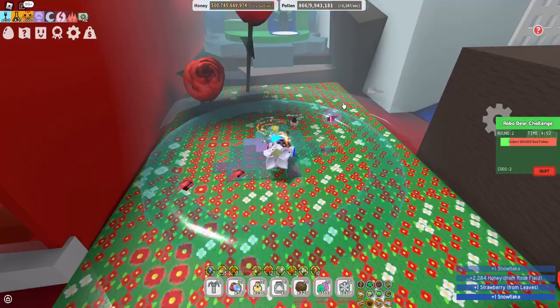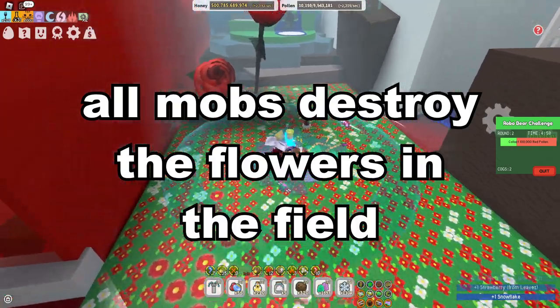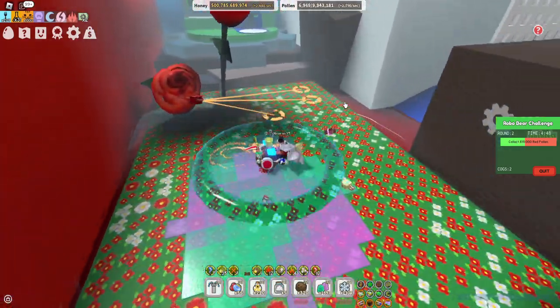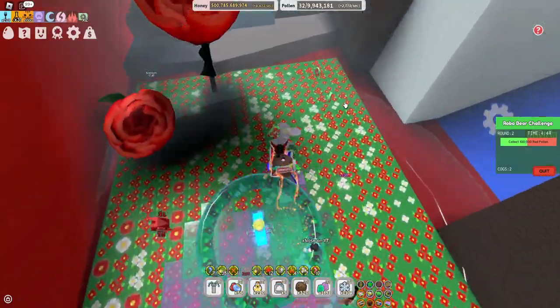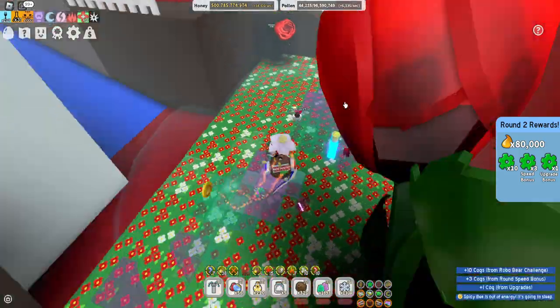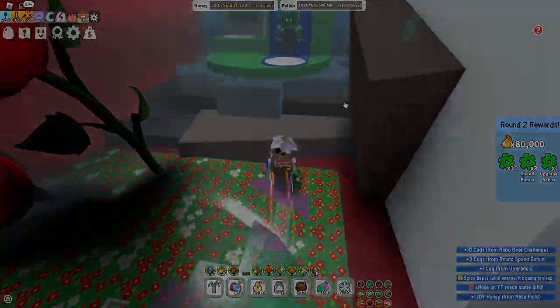Lastly is the Mega Mexquito. They first appear on round 15 and shoot you for a total of 6 shots every time they attack. All of these mobs destroy the flowers in the field you are in, so finding a perfect balance of staying away from them to spawn tokens and collect pollen, and killing them to have some peace of mind, is very important — and might take you a couple of tries to find your rhythm.